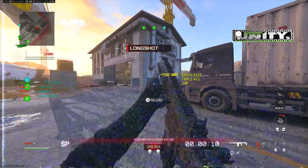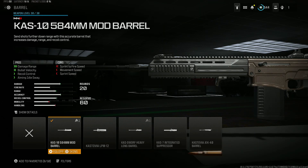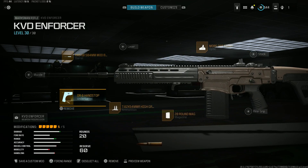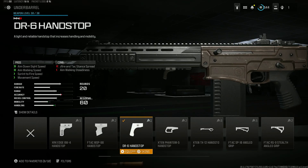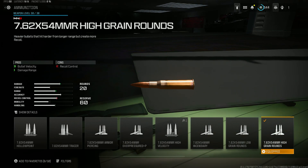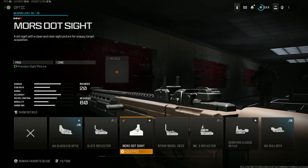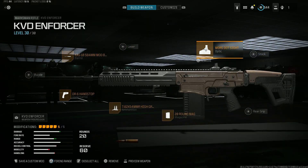Let's build out this brand new KVD Enforcer class for Season 3. We have on the Cast 10 Barrel, which gives you maximum damage range, bullet velocity, recoil control, and aiming idle sway. Then the DR6 Hand Stop for aim down sight speed, walking speed, sprint-to-fire speed, and movement speed. Also on the high-grade rounds to give this gun a faster TTK — gives you bullet velocity and damage range. We have on the 20-round mag and of course the Morse sight as well.